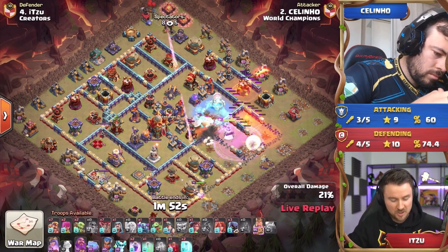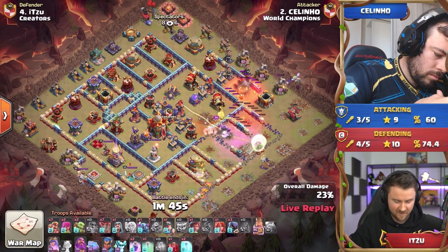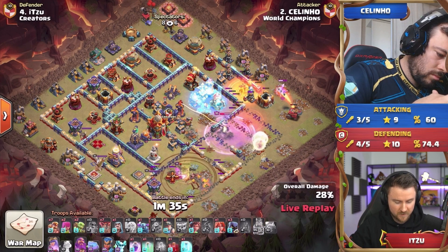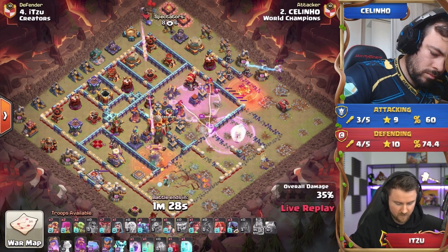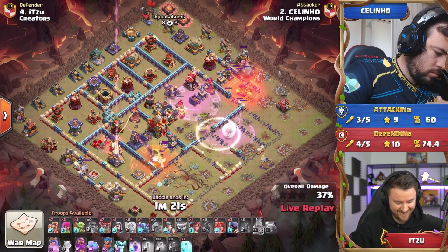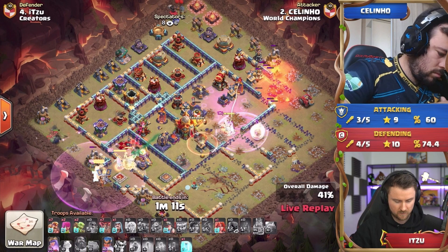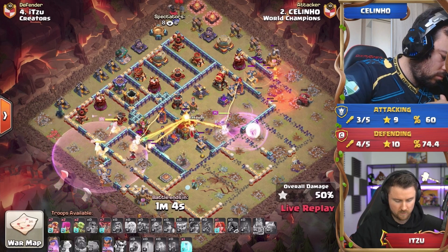The queen uses the final wall break — does it open the whole middle compartment towards the town hall? It does! Having access to this huge compartment is very nice for Seleno. So many major defenses already dealt with, and those clan castle troops handled too. A sweeper is knocking back the healers, limiting the queen's health regeneration. The earthquake boots give the king access to the compartment as well. He has low health, but the phoenix will keep that king alive. Those traps are in his way, though, as the warden comes down with root riders and the rage gem.